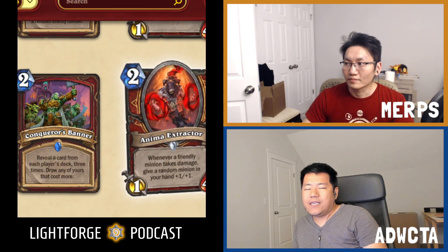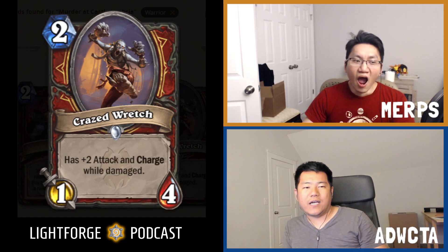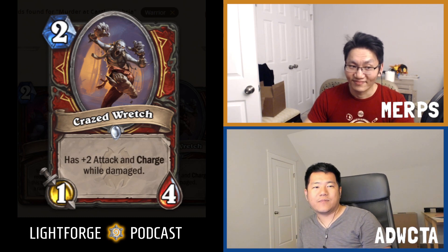The last common card for Warrior is Crazed Wrench. Crazed Wrench is a two mana 1/4 again. It has plus two attack and charge while damaged. It's a C-tier card. It's not terrible, but the charge — you've got to proc it. If you damage it and it just has two attack, that's nice. We've seen similar cards with the enrage mechanic. It's like Amani — Amani's a 2/3, this is a 1/4, so it's much easier to enrage on curve. That makes it decent, even though one-fours generally suck.